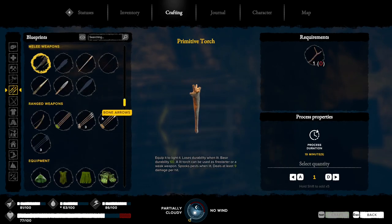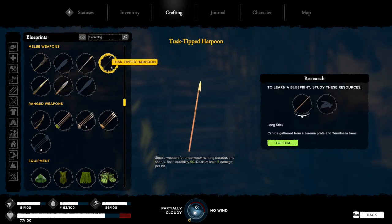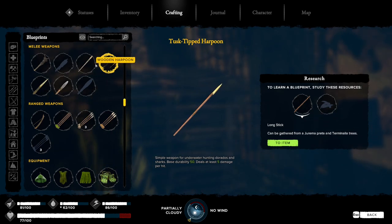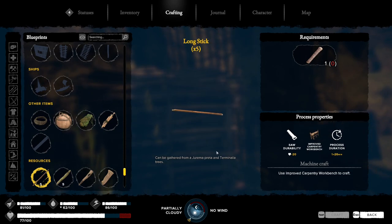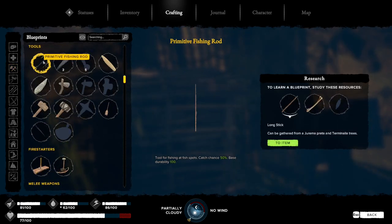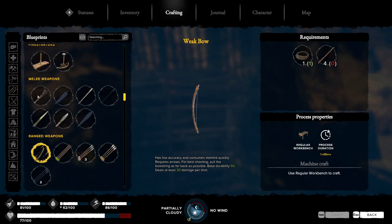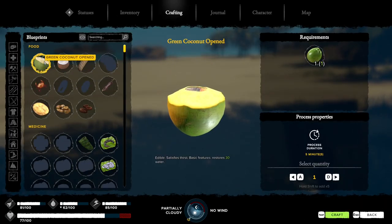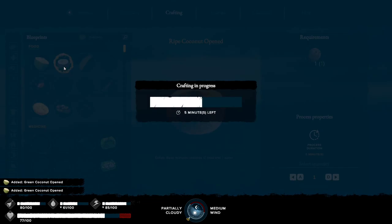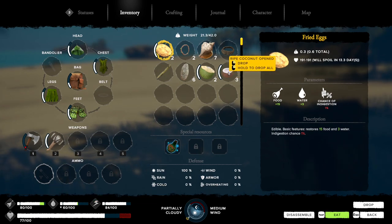All right, so we need another spear, which means I need a long stick. A tusk-tipped harpoon - which is a common log. Oh, carpentry. Primitive fishing tools. I could make a bow and arrow - a weak bow - but I still need a long stick, which if I'm gonna do that I might as well just do the spear. All right, first let's do this.